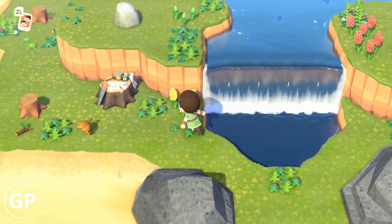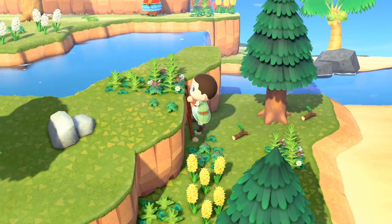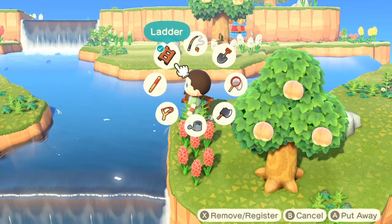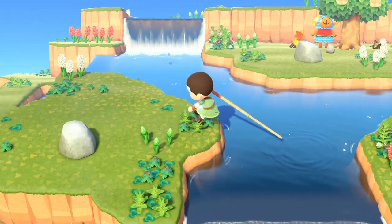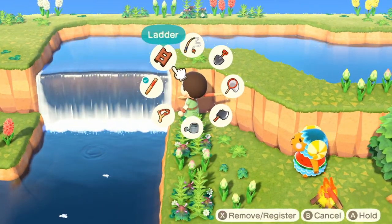Today we're going to look at the Sturgeon Island in Animal Crossing: New Horizons. This is one of the islands you can come across when you're using Nook Miles tickets. If your island looks like this — it's got that waterfall right at the front and then a river branching off in four directions — then you can get sturgeons sort of on demand almost.